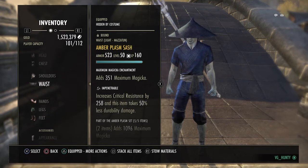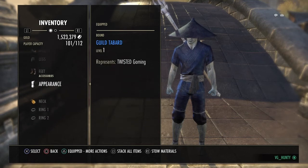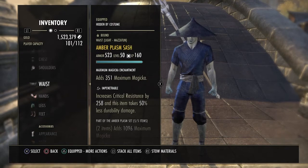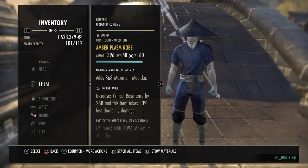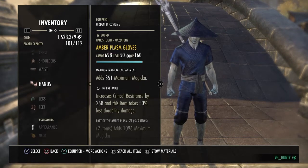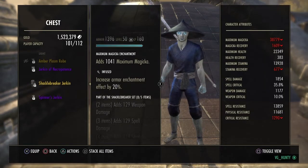All infused penetration — that's the trait. Ideally you want all infused pen, and then Lich jewelry with all spell damage on it. You could swap out the Amber Plasm for Shacklebreaker; you lose a slight bit of regen but gain a little more max stat, and you lose a little bit of crit. To be honest, the difference between Amber Plasm and Shacklebreaker isn't that great, so if you don't have Amber Plasm just crack on and use Shacklebreaker.